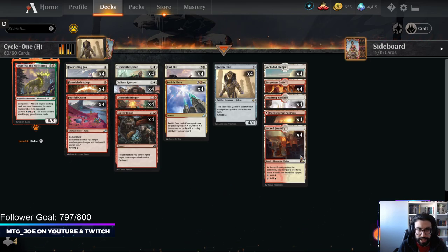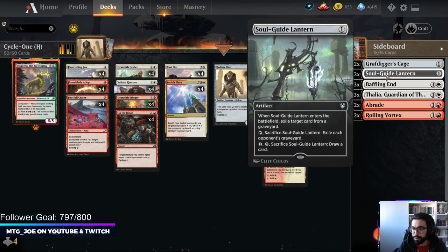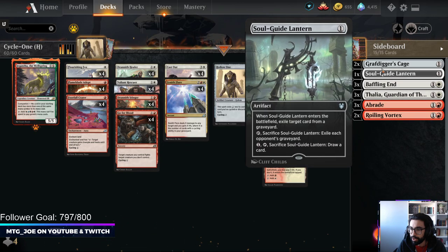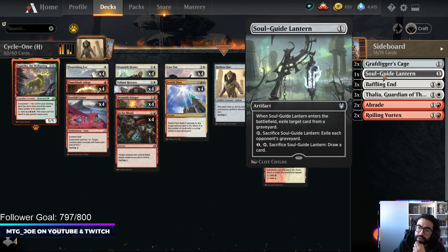The deck construction allows us to play Jegantha as a companion, which is something I want to try out first. We might be switching it depending on the sideboard. Current sideboard: we've got Cages and Soul-Guide Lanterns versus graveyard decks. The cage basically stops so much in the format right now. I'm going to play an additional Abrade, and I might want a way to interact with Rest in Peace.